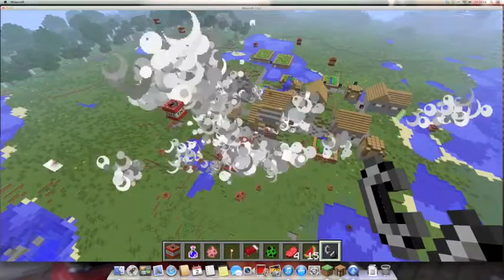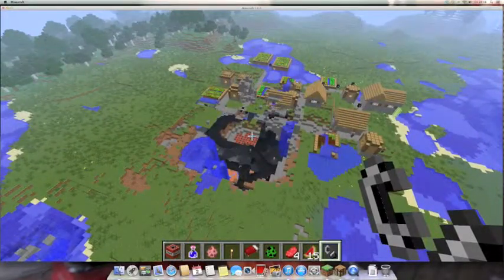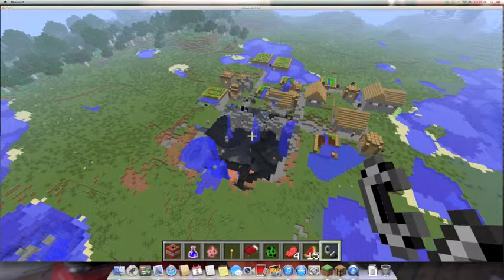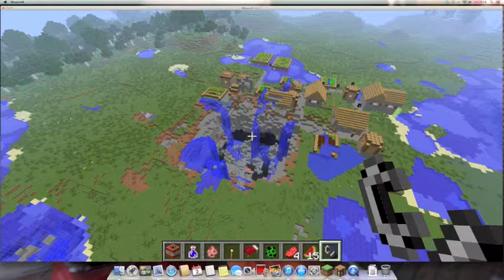What happens is pretty much all of the TNT just flies out. And there we go — it's not really done much to the village, but it's produced this absolutely huge hole.